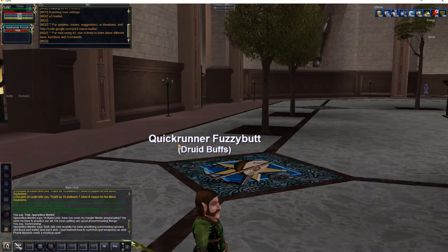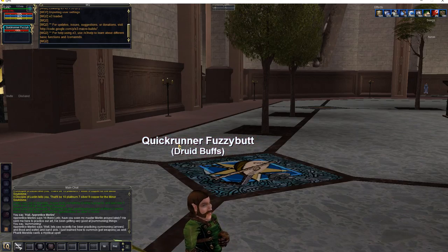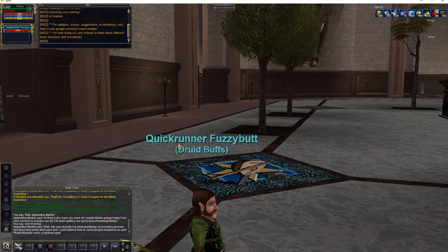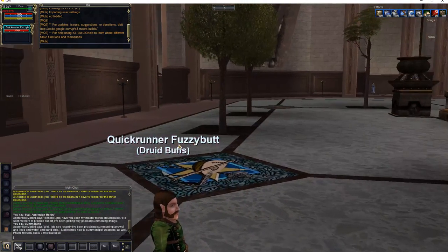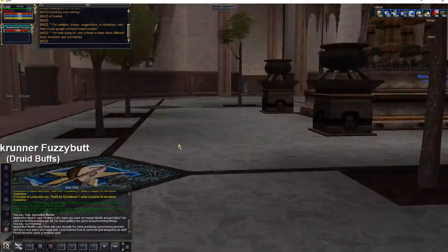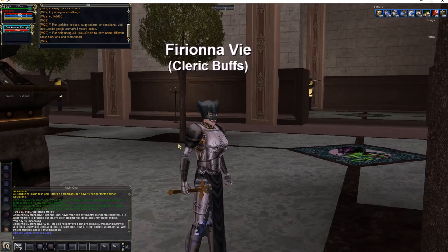The druid here can do Spirit of Wolf (SOW), Spirit of Eagle (SOE), and he can put on a group damage shield (just say DS). He can do regen (just say regen). And if you tell him 'pure blood' he can remove DoTs, poison, curses, diseases, all sorts of different DoTs. They are all group wide. All of these people are group wide even if it only looks like they're giving you a single buff.